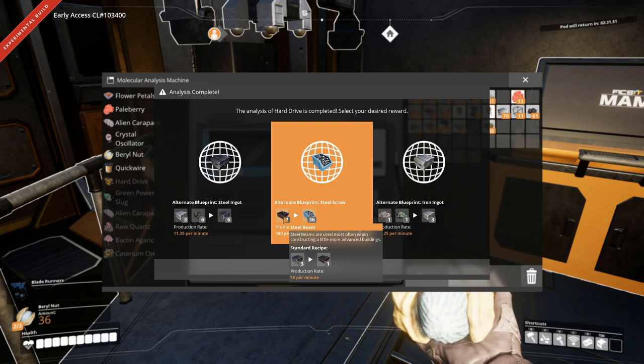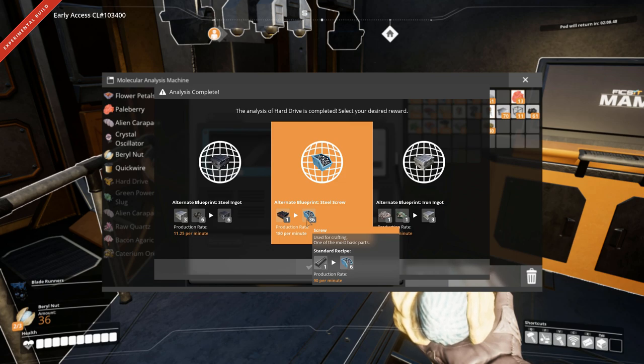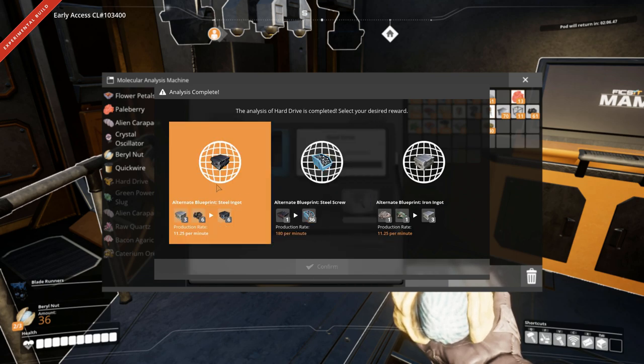So you make the screws out of steel beams. Three steel ingots into one steel beam into 36 screws. That's a lot of screws. Because right now it's costing us one iron rod, which is one ingot, to make six. So I think it's probably better to get the steel screws than regular screws, but then you also have the between crafts.